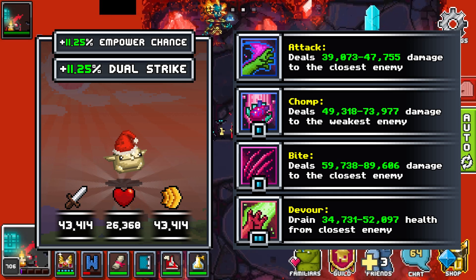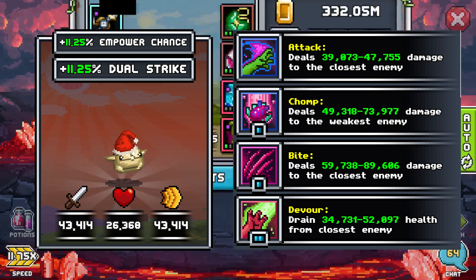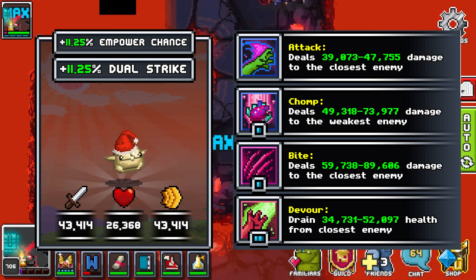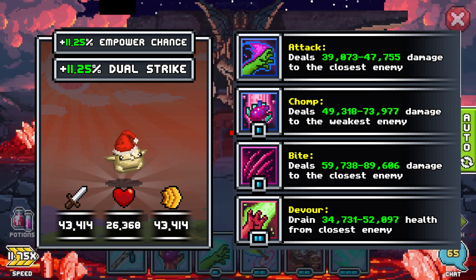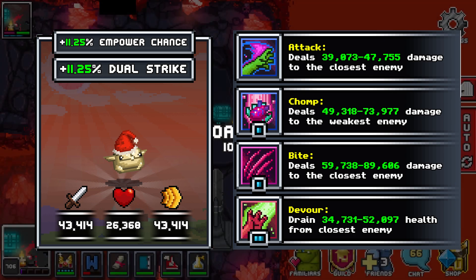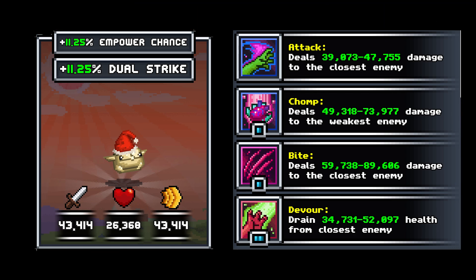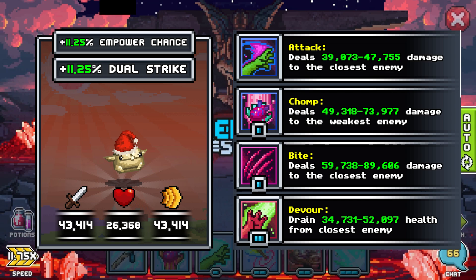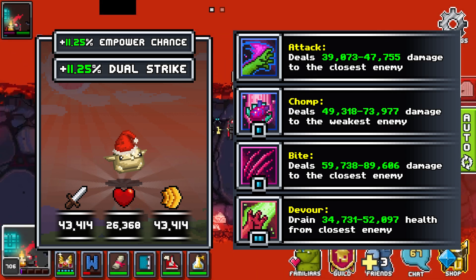First up is Chelf, an epic DPS with 11.25% in power and 11.25% dual strike. A stat spread of 33 20 33 means they're really not bad, but their skills leave a lot to be desired — they only attack closest or weakest, one at a time. But they are fairly cheap to make, so if you don't have a DPS option, this could get you going in the beginning.